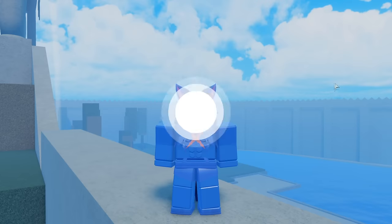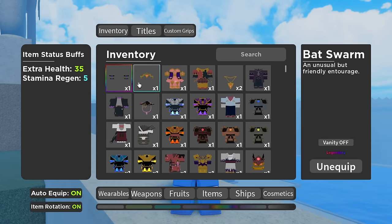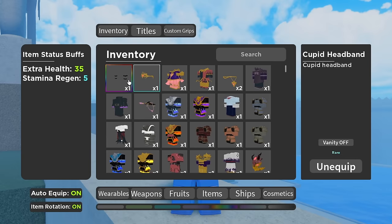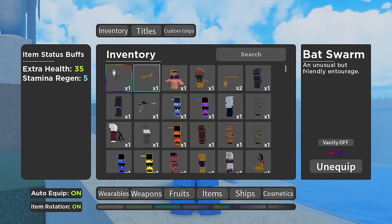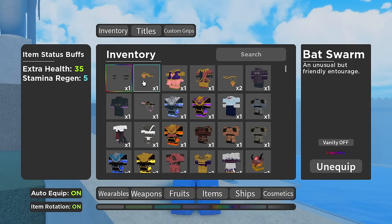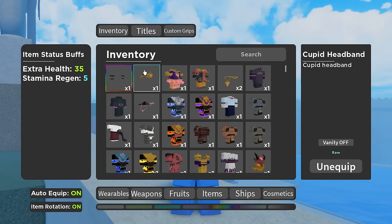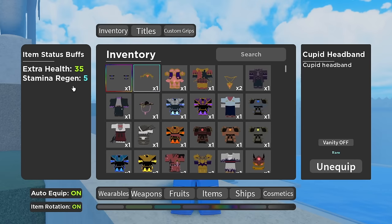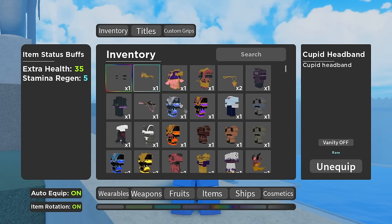Alright, let's get into the video. So really quick, what I want to say is that these two items are going to be in every single one of these loadouts — all of these outfits include these two items because they're the only ones of their slot. So Batswarm, you just get from Thriller Bark, it's a boss drop, and it's fairly cheap if you just want to trade for it. And we have Cupid Headband — this was a limited item and you can't get it anymore, but if you want to trade for it, it does cost quite a bit. But as you can see, it gives a lot: 5 stamina regen and 35 extra health. So it is really worth getting these.